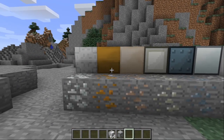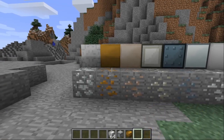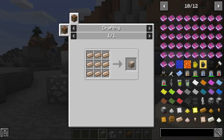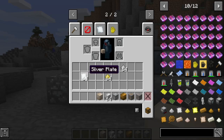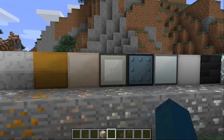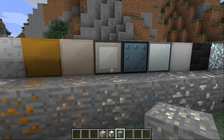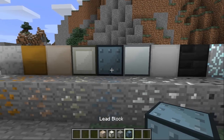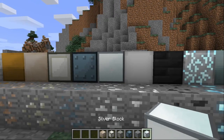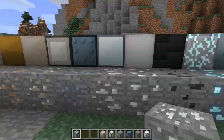I'll show you how to get copper ore and the copper block — you craft it like that. Then there's tin ingots, and you craft the tin block like that. Here's nickel — you get nickel ore and nickel ingots. This is lead ore — craft the lead block like that. And then this is silver ore — craft the silver block out of the respective ingots.